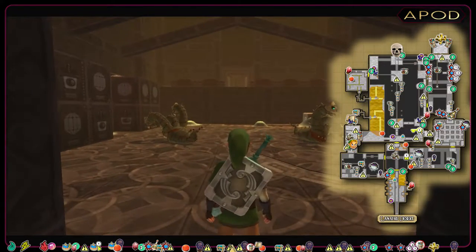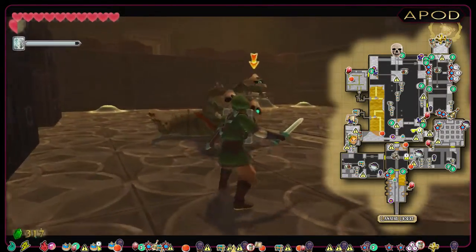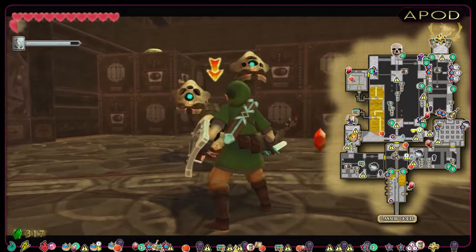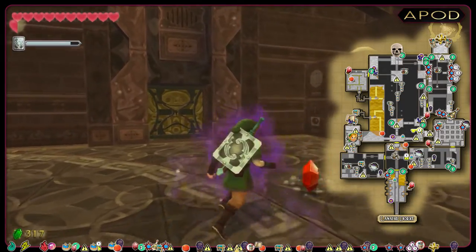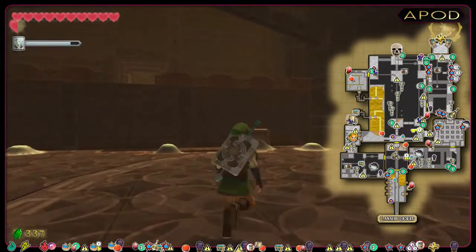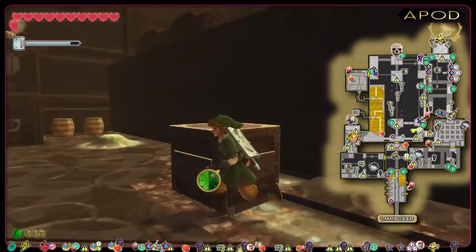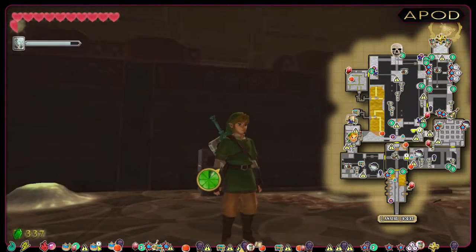Now we've got two Staldras and one Armos. To defeat Staldra, we need to cut all the heads in one go — blocking its attack will stun it and align the heads for an easy kill. The Armos is trapped in the past for now. To progress from here, we need to dust off this box, then push it into place. Now we can reach and access the platform.